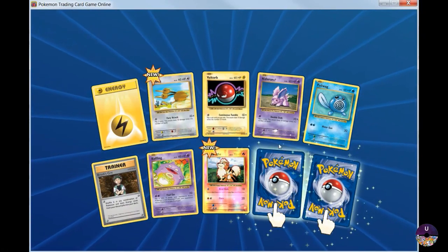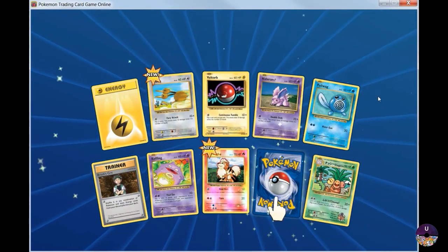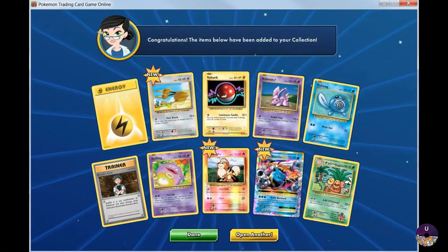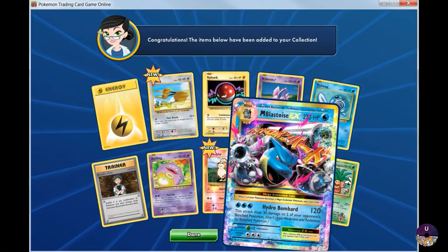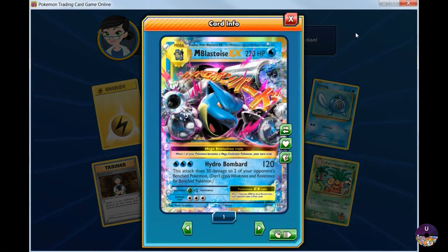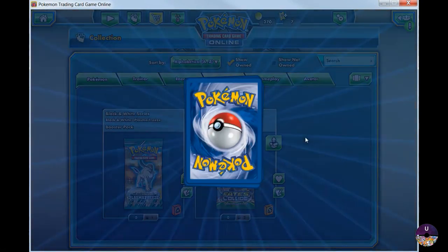Let's go with the one on the right. Let's take it rare. Oh nice — Blastoise EX. Mega Blastoise, Hydro Bombard. Alright, pretty good. Let's open up another one.